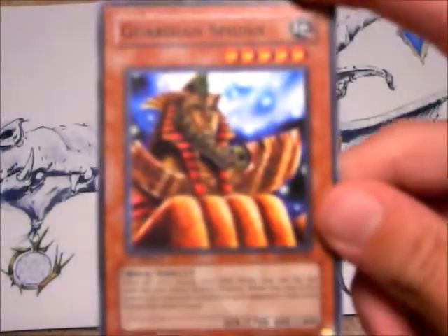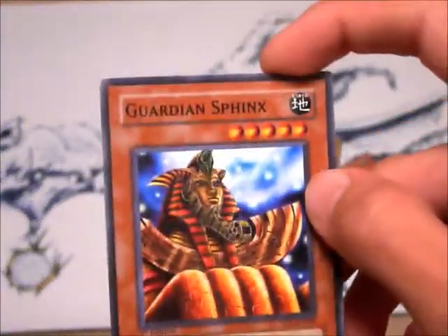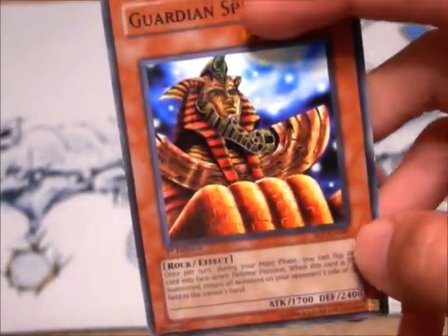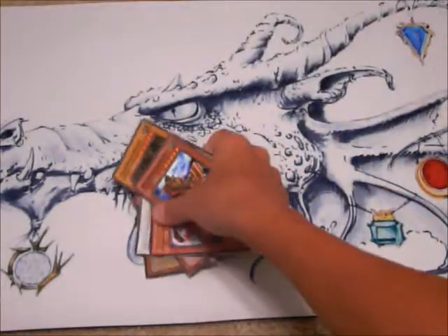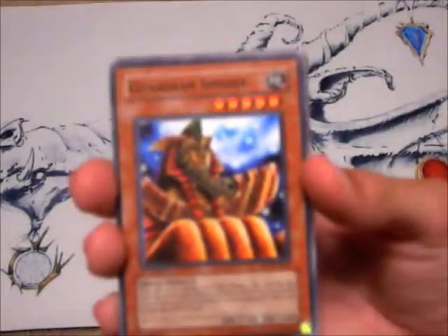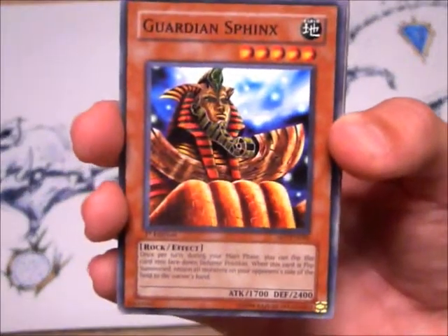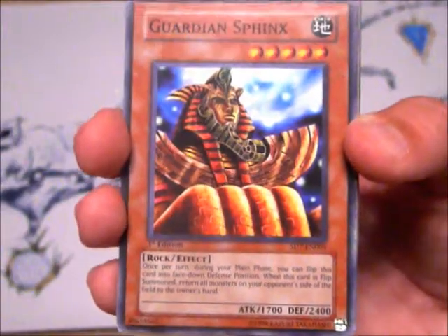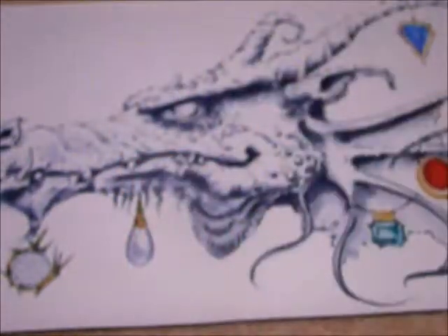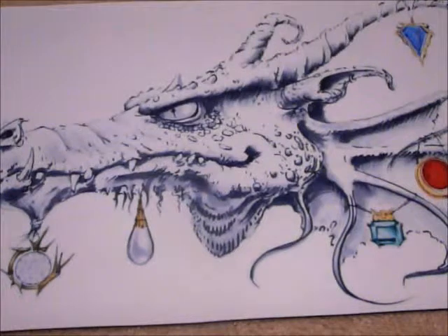Guardian Sphinx — five stars — just because of his defense and his effect. When he gets flipped face-up, all the monsters on your opponent's side of the field get returned to their hand. The really good thing about Guardian Sphinx is that during your main phase, once per turn, you can flip him face-down in defense position. Then during your next main phase after you flip him face-up the first time, you can use the effect over again.